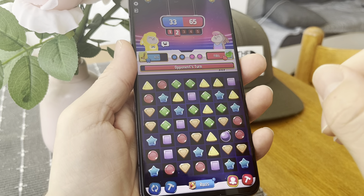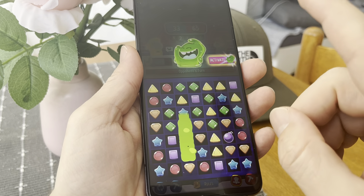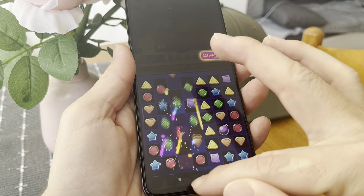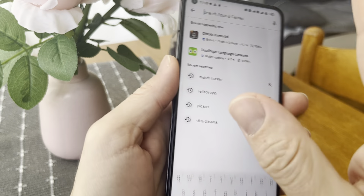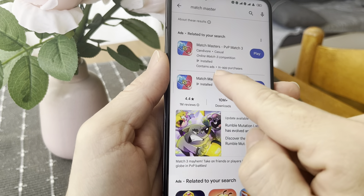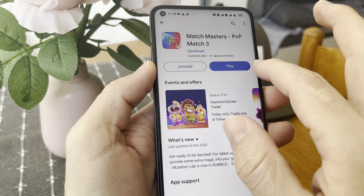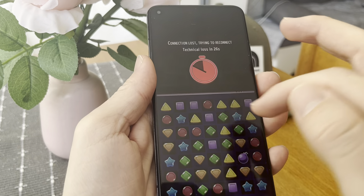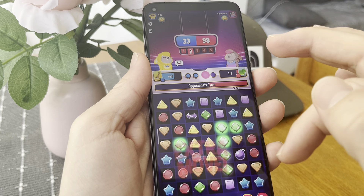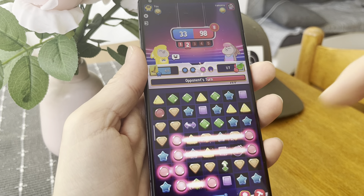Before you start the whole process of the mod, I just need to give you a hint. All you have to do is make sure you have the latest update downloaded. Go to the Play Store or App Store, search for Match Masters, and make sure you have the latest update. If it shows an update, first update it, then come back to the site and start the steps I mentioned — you're going to be able to get the mod.